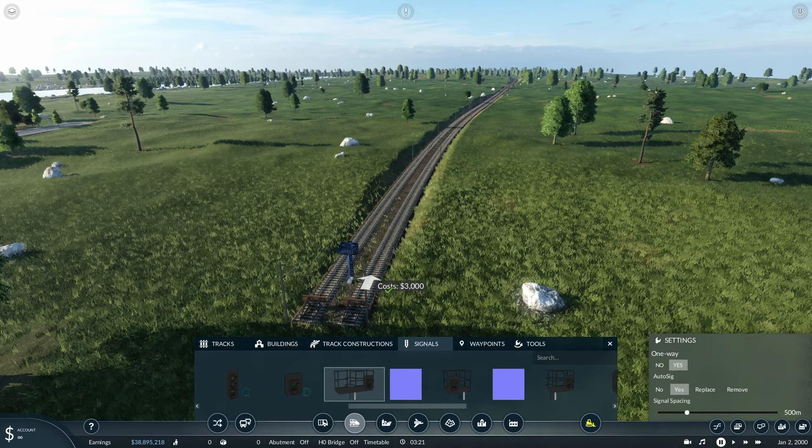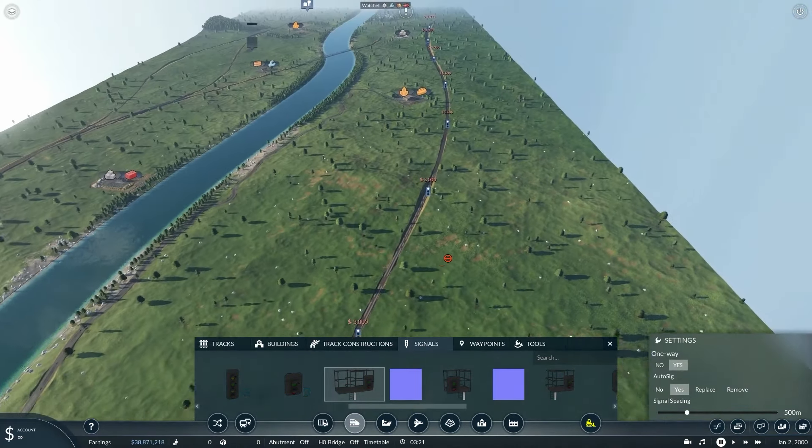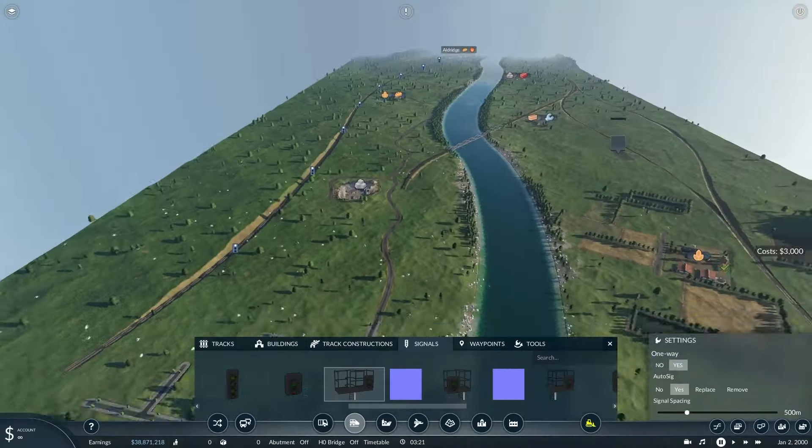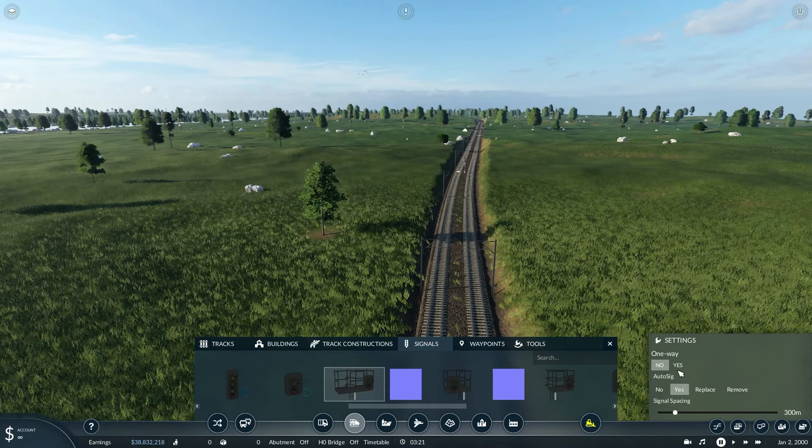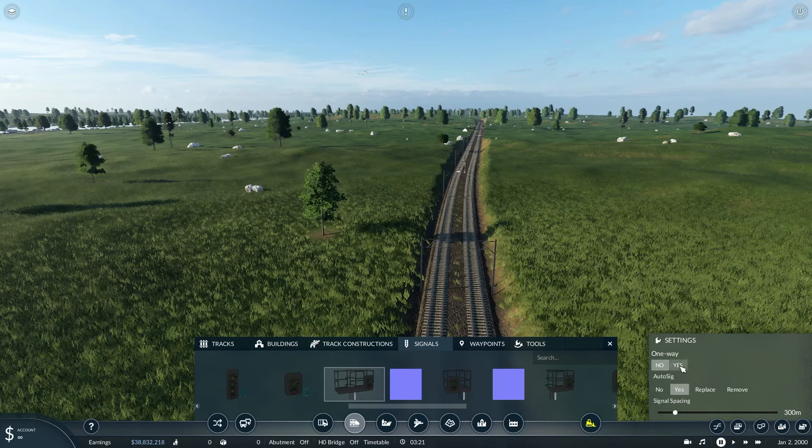Not only that, but you can set the distance between signals. I find the default length of 500 meters is actually rather nice — it keeps traffic moving nicely and seems to keep my trains running at a good speed with little to no holdups. Although on busier stretches of track, I do quite like using 300 meters, as it keeps the traffic moving even more. There's also the ability to set the signals to one way, which is a nice touch.